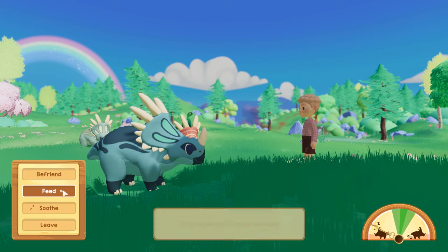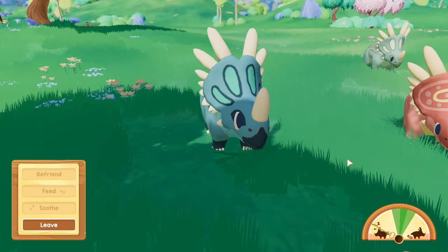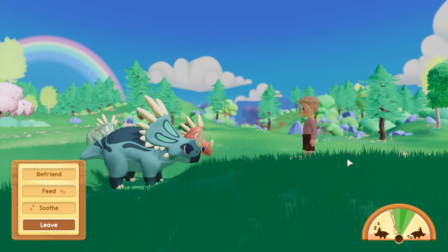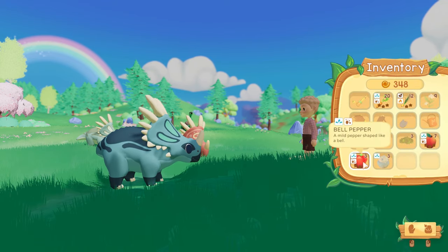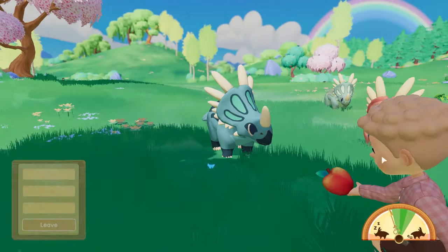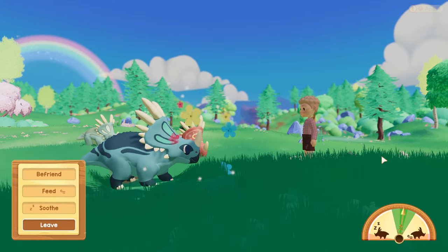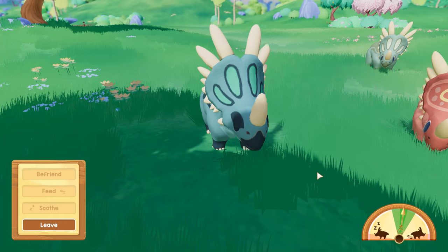We have successfully piqued the curiosity of the Styracosaurus, so now it is time to feed him a treat — in this case a bell pepper. Let's see how he reacts. Well I think it's safe to say he approves. We're almost in the green, so let's feed him something else to see if we can get it right in the green zone. We've already fed him a bell pepper, so let's give him a nice juicy apple. And he enjoyed that as well. You can see the pin is now directly center green, so let's click befriend and see what he thinks of the juicy poppin.